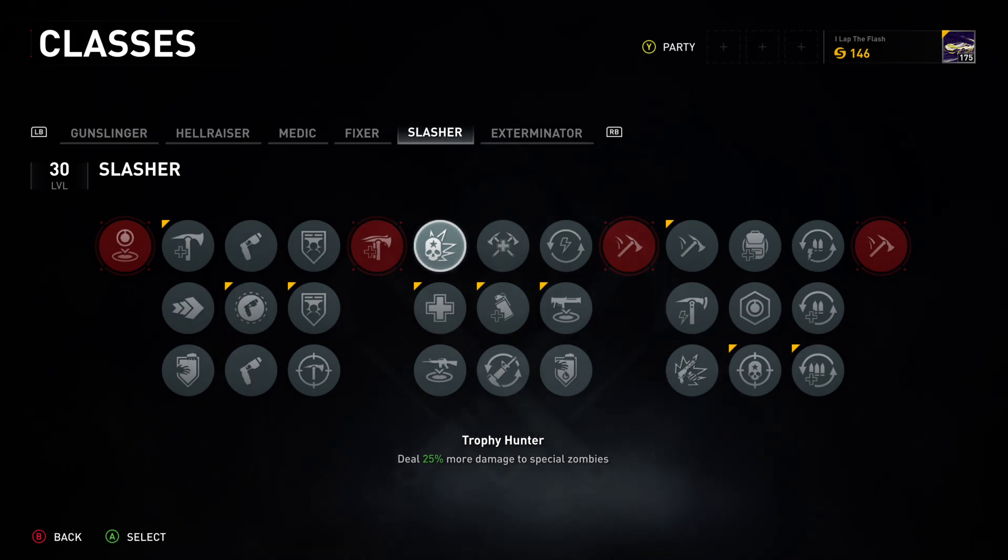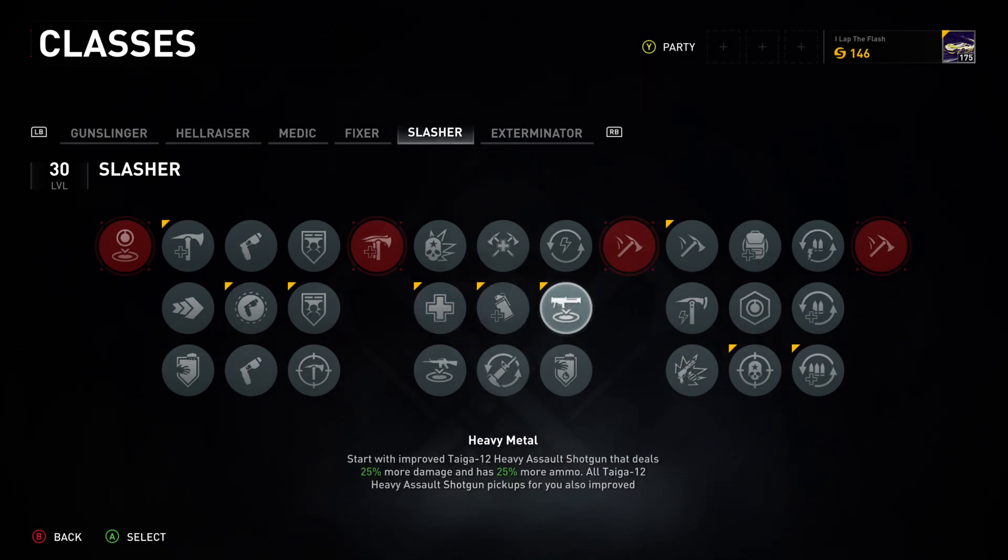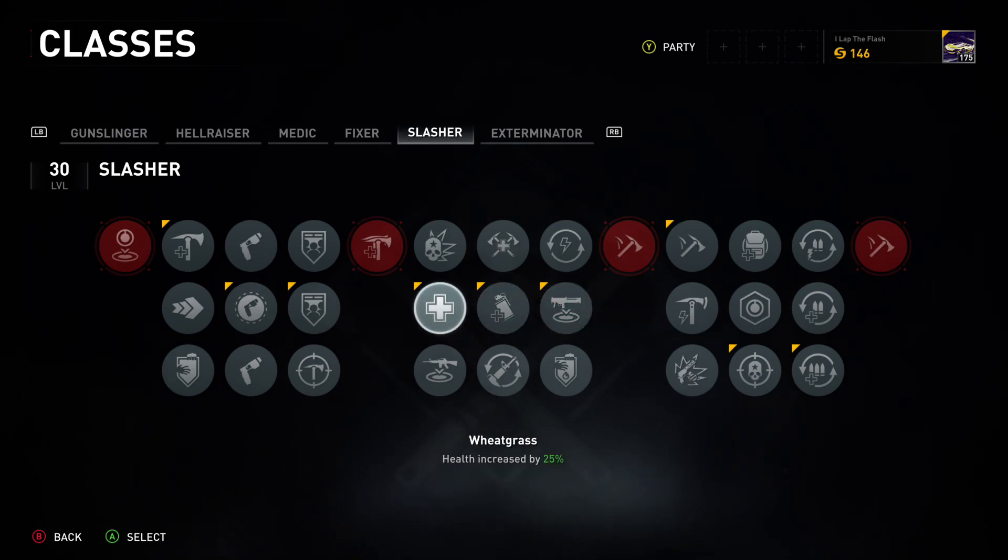Trophy Hunter deals 25 percent more damage to special zombies — it's not a terrible perk — but if you're the Slasher class and having fun with it, getting three to five melee kills in rapid succession, go for the health increase instead. You're going to be on the front lines catching bullet damage, occasional explosive damage from grenades you didn't see coming, and slashing into it. Get the extra health for this class — it's the only class I'd pick that on.